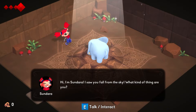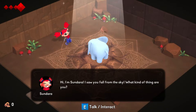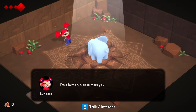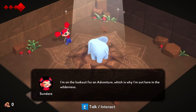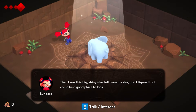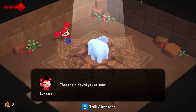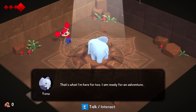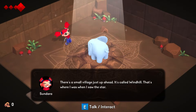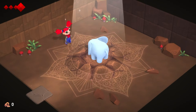Hi, I'm Sundara. I saw you fall from the sky — what kind of thing are you? Well met, Sundara. My name is Yono, I am an elephant. I'm a human, nice to meet you. I'm on the lookout for an adventure, which is why I'm out here in the wilderness. I saw this big shiny star fall from the sky and figured that could be a good place to look. That's how I found you so quick. Well, that's what I'm here for too — I am ready for an adventure. There's a small village just ahead called Windhill. That's where I was when I saw the star. Come on, I'll take you. Follow me.